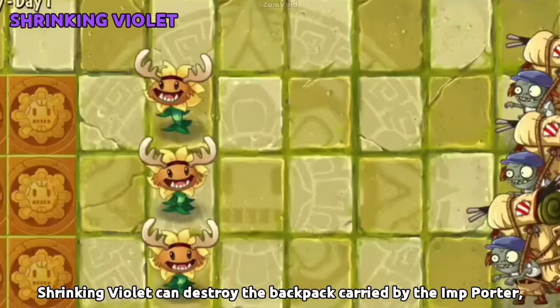Shrinking Violet can destroy the backpack carried by an Importer if he was still carrying it when being shrunk.